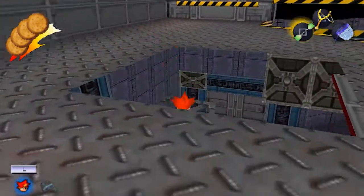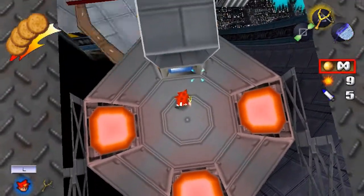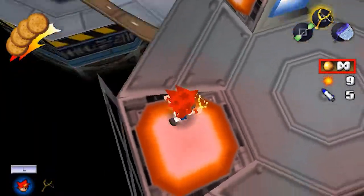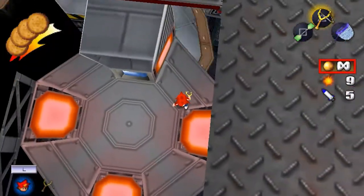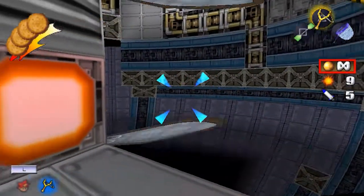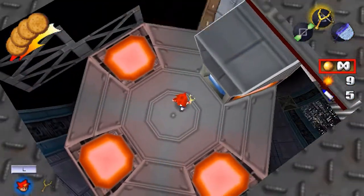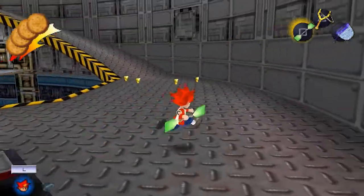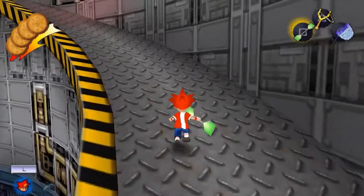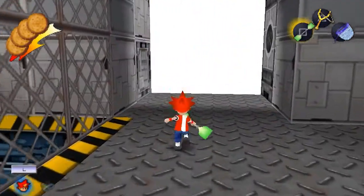Getting hit once makes sense — you get punished for that, that's fair — but it shouldn't really be that you can get comboed like what happens here. Now we want to jump down into this hole, snatch one up, and I think we want to shoot this. I guess we can't disable that. I can't really see very well. I don't think there's anything more to do down here right now, so let's exit back out.